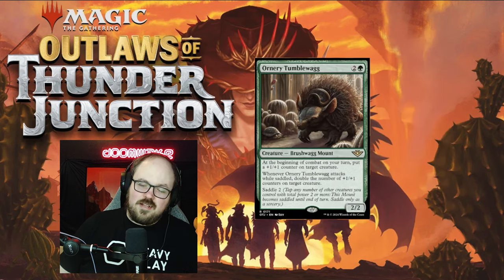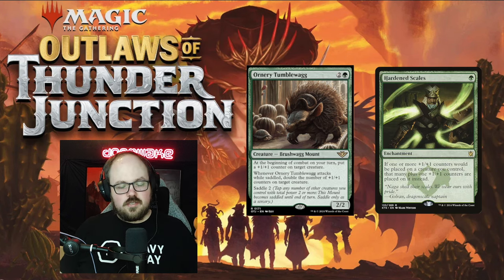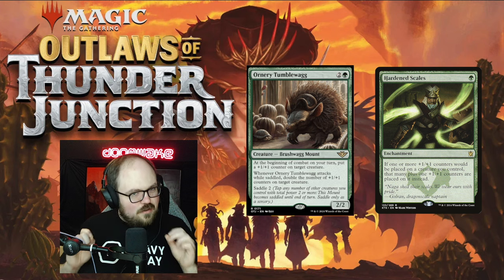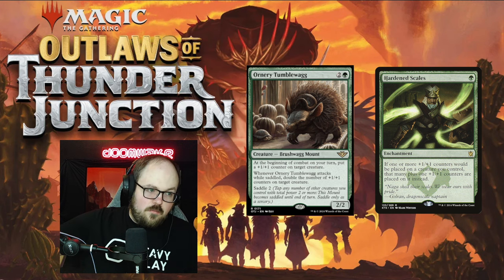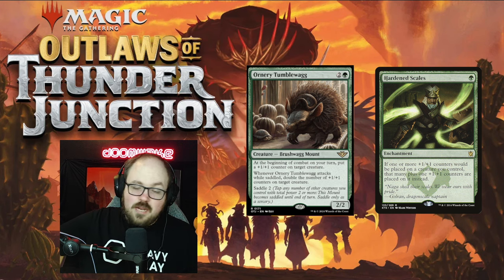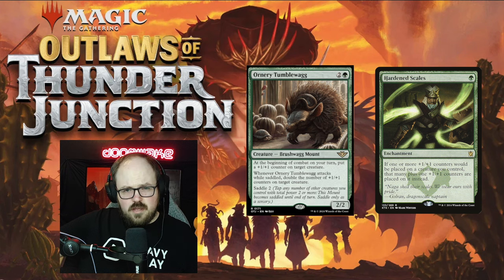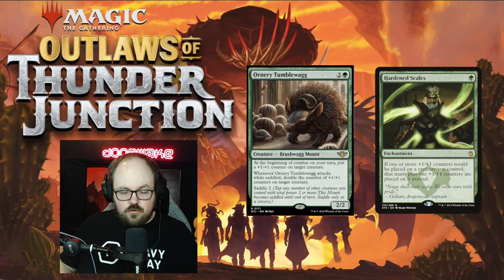Next card — and this is a classic, absolute classic Doomwick hardened scales bait — every single set I look at the spoiler there are always two or three cards that get my gears turning and I tell you hardened scales would be good. This time it's Ornery Tumblewagg: two and a green for a 2/2. At the beginning of combat on your turn, you can put a counter on target creature. It has Saddle 2 — a new ability basically like Crew but for creatures — and when it attacks while saddled you double the number of counters on target creature.